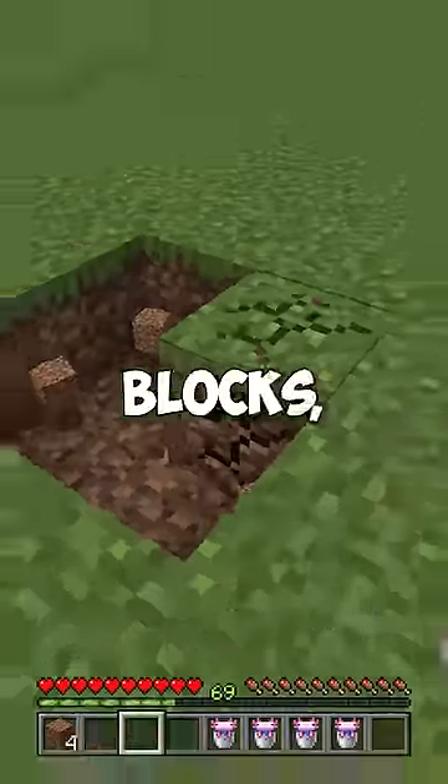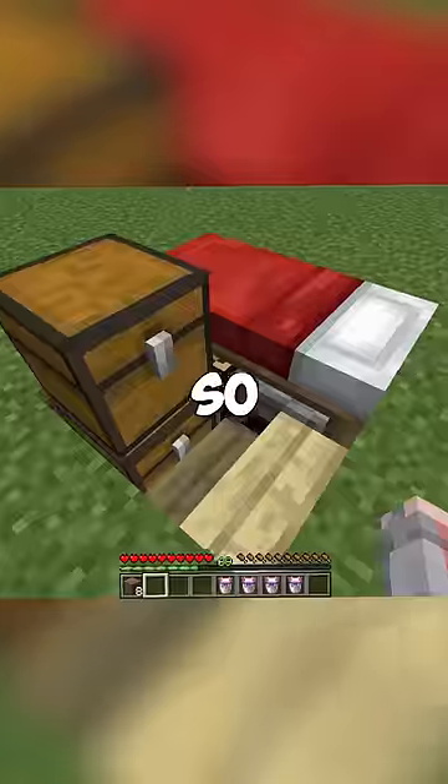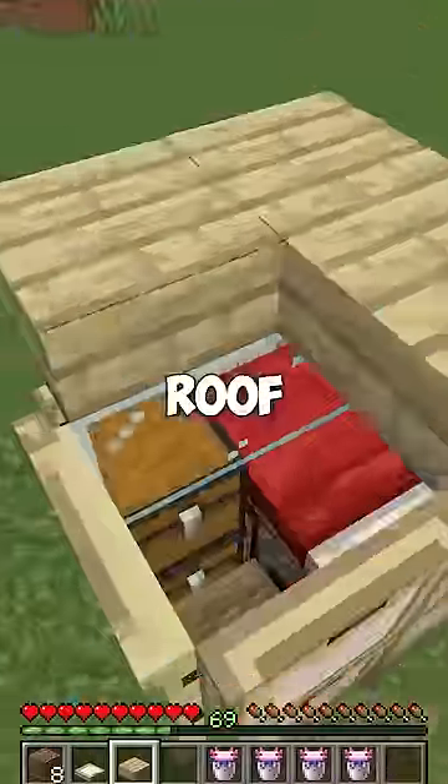To create this, you have to dig four blocks, place two chests for storage, then place a crafting table and a furnace with a bed on top of them. After this, you place a slab so you can actually reach the crafting table and furnace. Place glass here, place a door, then four slabs here for a wall, do the same on the other side, then make your roof using slabs.